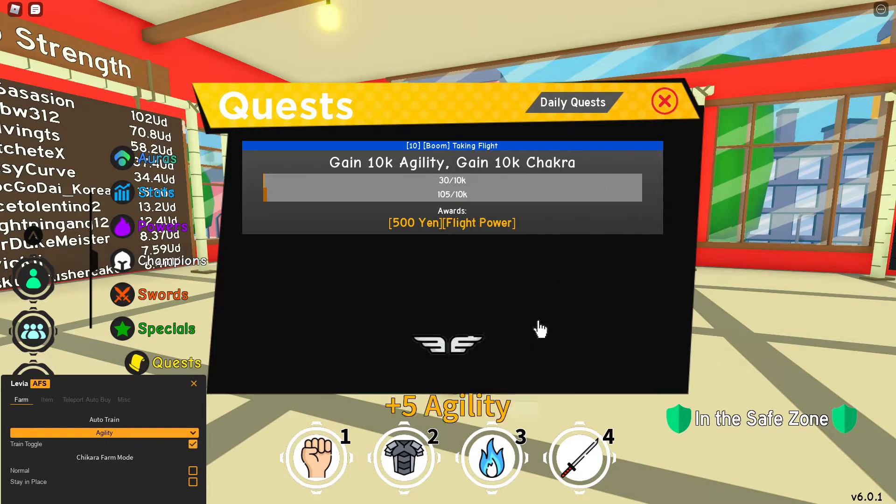You can press train toggle and as you can see we're doing it. I didn't really upgrade my agility too much, but yeah, pretty cool script. Hope you guys enjoy the video and I'll see you tomorrow.